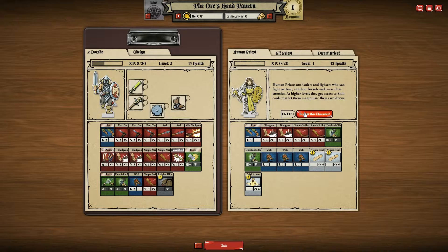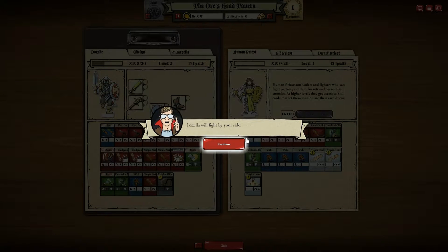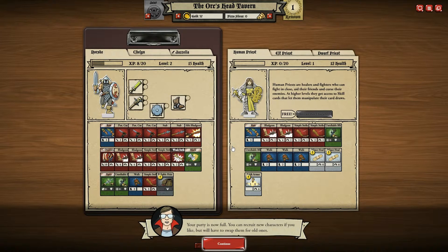I'm not really a big Dwarf person, so I'm going to go ahead with the Human Priest — Gisela. Done. Your party is now full. You can recruit new characters if you like, but you'll have to swap them for old ones.